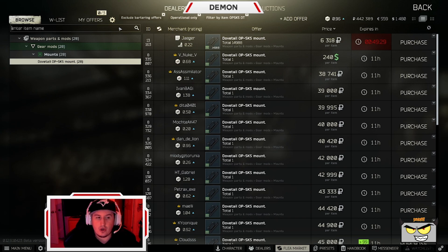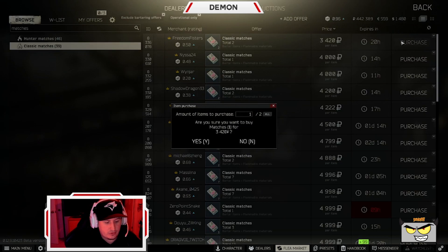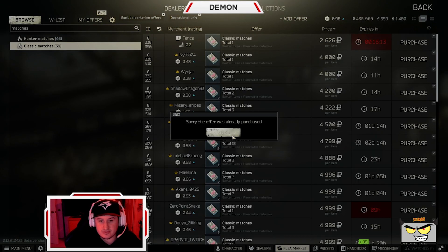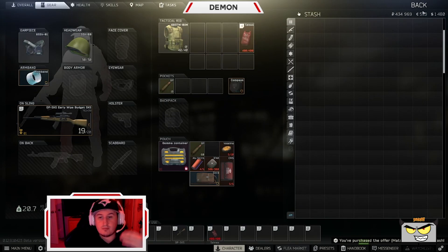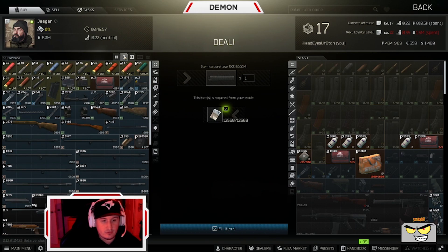I'm going to show you guys how to get it a lot cheaper. What you do is buy matches — classic matches sell for about 3,000 to 5,000 depending on the time of day. You can buy two of them for around 7k. After you buy your two matches, you go to Jaeger. Jaeger Level 1 has a barter trade for an OP SKS dovetail mount for two matches, so you're spending 7k instead of 40,000.